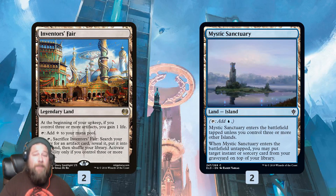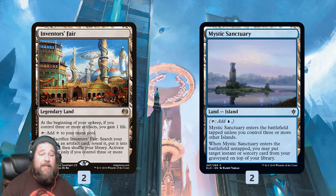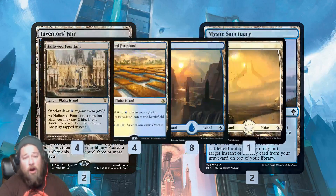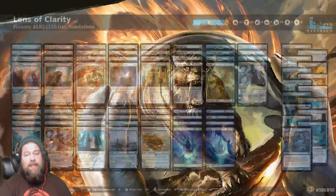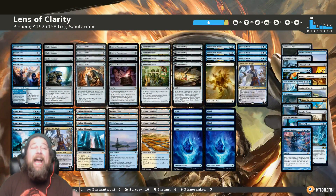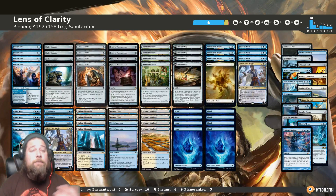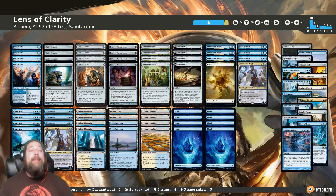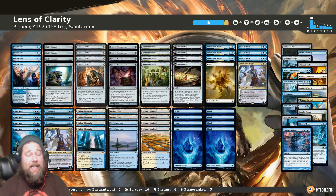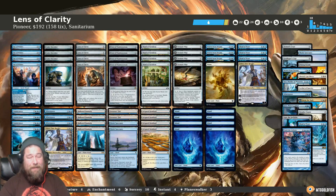As far as our lands, we have Inventor's Fair and Mystic Sanctuary as our sweetest lands. Mystic Sanctuary — we have one in our sideboard — can get back our Flood of Tears. Inventor's Fair can find one of our artifacts. Then a bunch of mana-fixing lands, and that is the ridiculousness and absurdity of a deck built around Lens of Clarity for Pioneer. Thank you again to Sanitarium for sending in just a ridiculously unique deck built around a card that I still can't wrap my head around being playable.